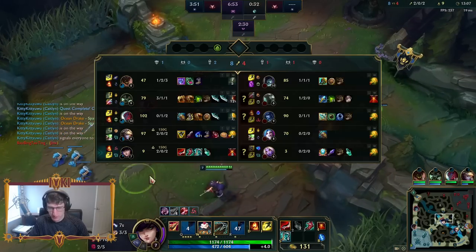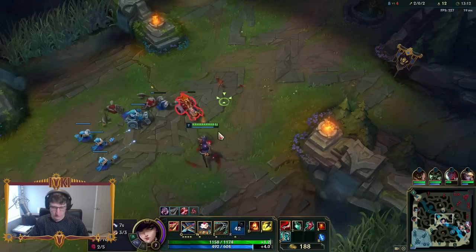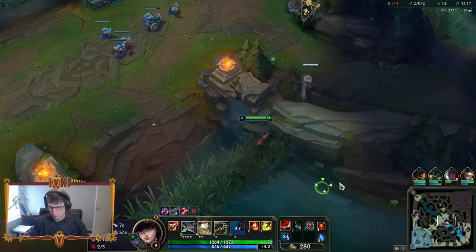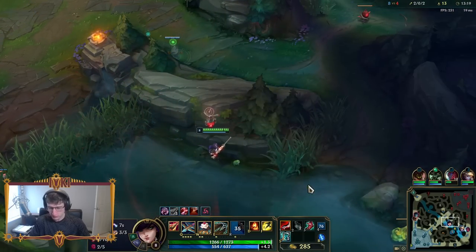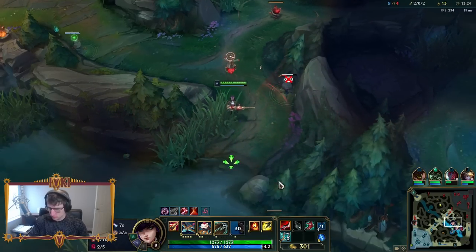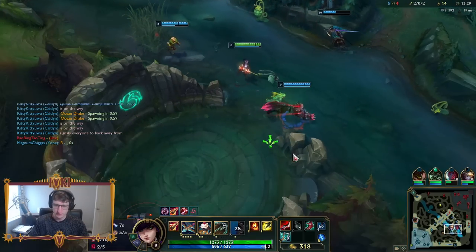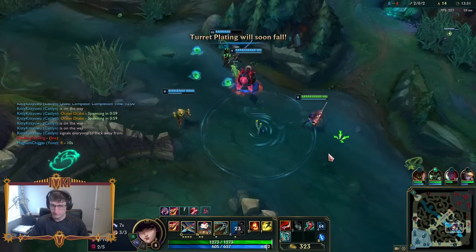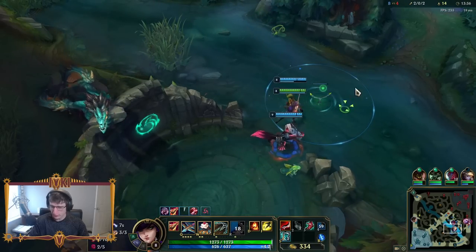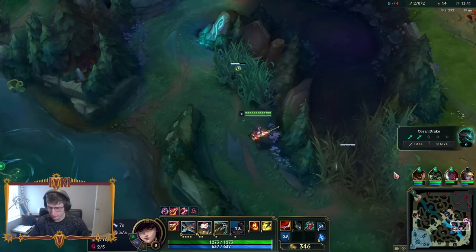Nobody else is getting mid and I want to prepare this wave for Dragon. If you're wondering why I just used my ulti there, that's how Caitlyn ult should be used. Do not hold onto it waiting 10 minutes to get a last hit on someone running away. Just use it for free damage, free presence. It's got a low cooldown — it's literally already up. I hate Caitlyns that hold onto their ult forever.